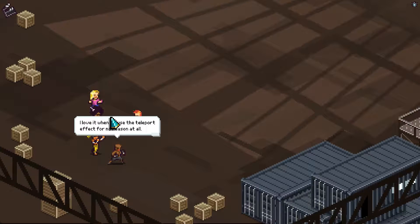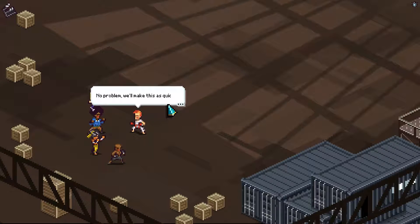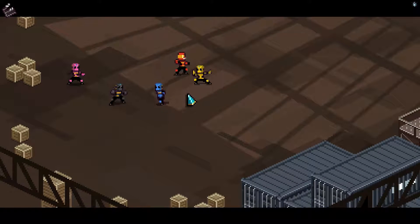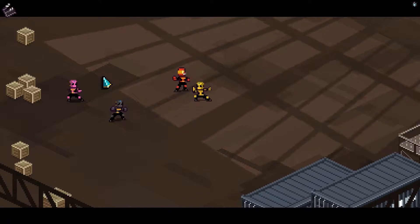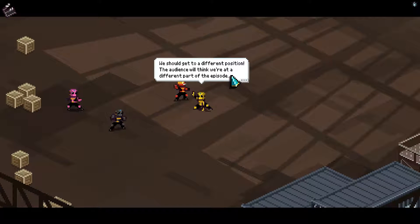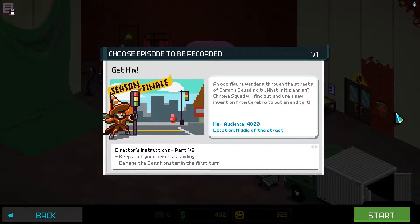I wanted to touch briefly upon the writing, design and music in this game. I really enjoyed the writing, as it often referred to characters as actual people and actors rather than fictionalised ones. One example is when one of my team members had a dental appointment and had to leave after filming one scene, and the rest of the team used that opportunity to write the story as that character being kidnapped by the villain. Furthermore, the bosses were really well designed and their introductions often make me smile. Examples include the boxing box — basically an actor in a cardboard box with boxing gloves on — as well as the Transitmancer, a villain wearing a traffic cone and wielding a traffic light.